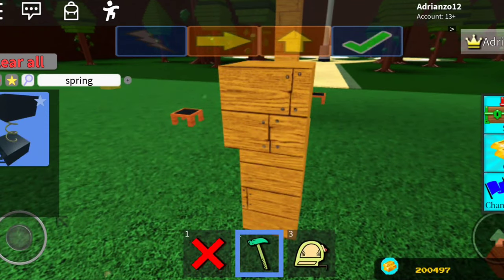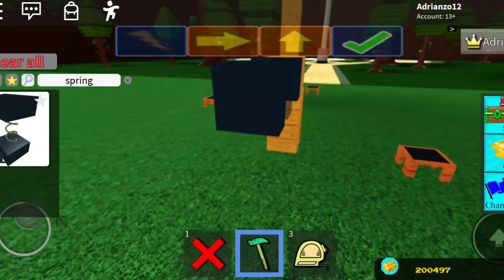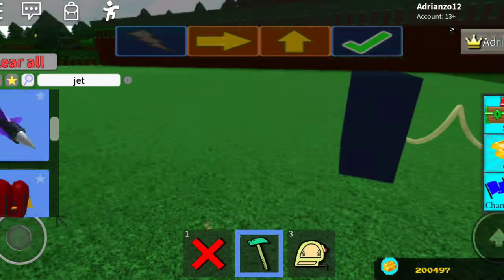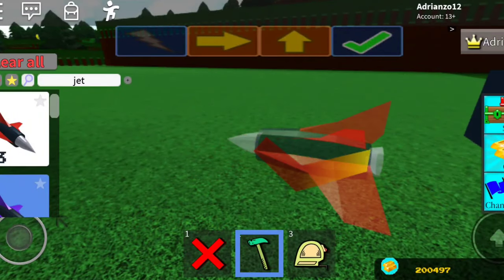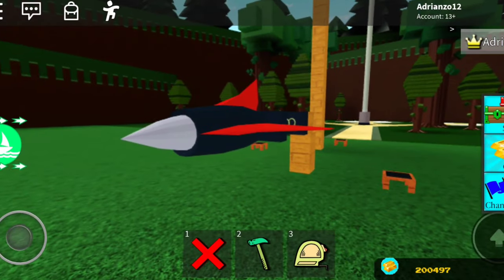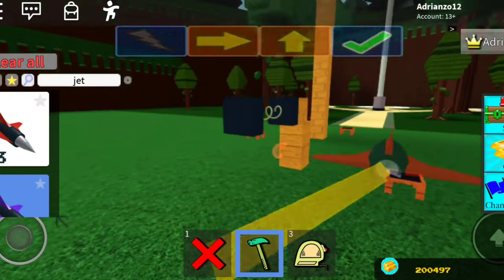Turn off anchor mode when placing the spring, then get a jet or a thruster. Red jets go a decent amount of speed, but to the point where the anti-cheat black wall detects you too much.